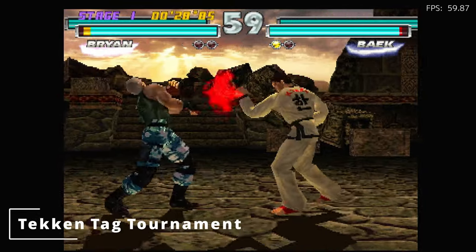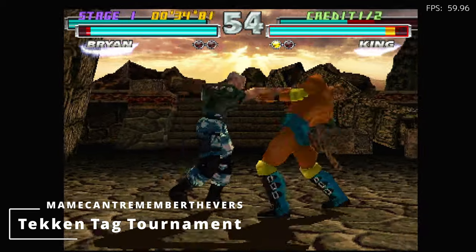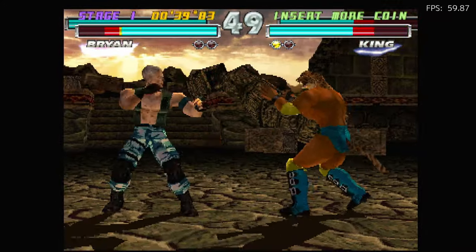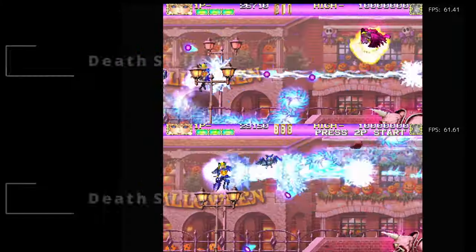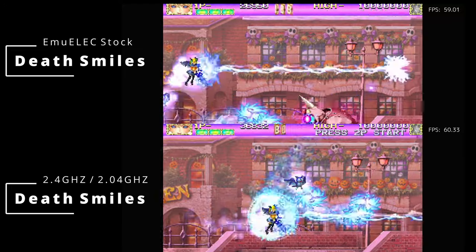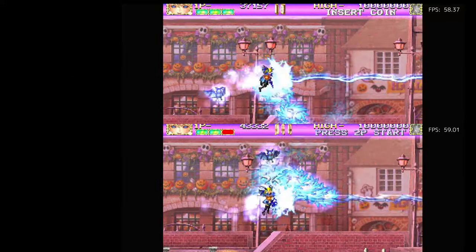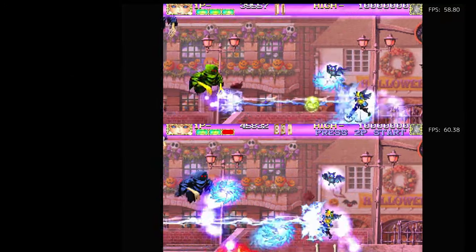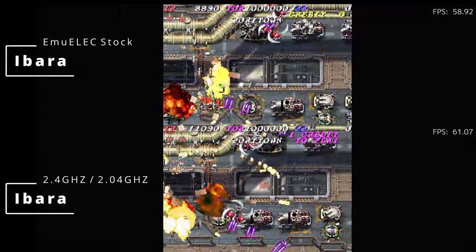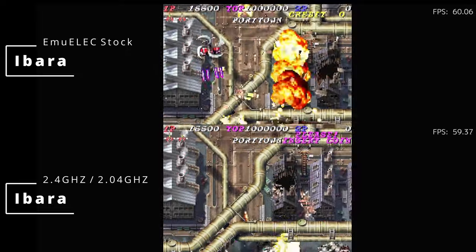Tekken Tag Tournament — we're getting a solid 60 FPS now. Here's Deathsmiles on MAME 2016. At the busiest moments it dips to about 50, but when it's tuned it can handle the dips a lot easier. When there's a lot of action happening, this is when you need the clock boost.